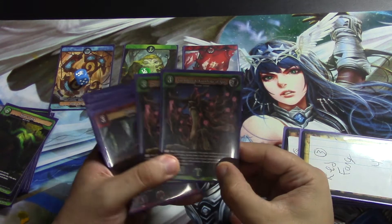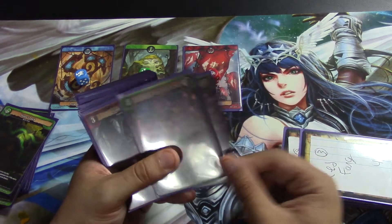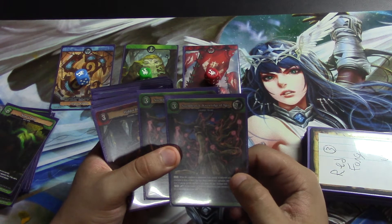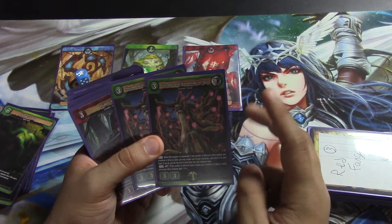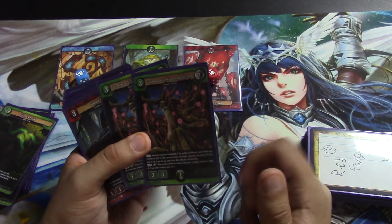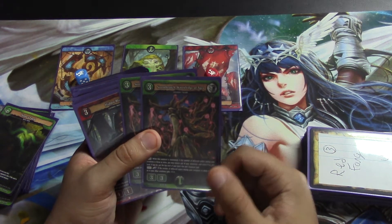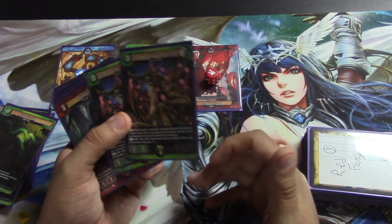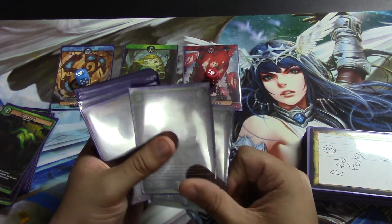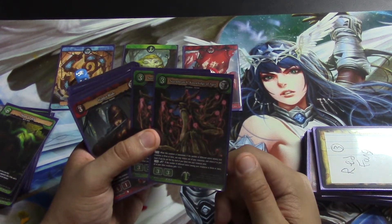Then we run only two of Stormbranch, Knowledge of Ages. He allows you to have some resource manipulation. If we have an Azarka or a Zero — which I only run two of each — you can get them back with him and play them later on to start moving to a winning strategy. And even if there's a card you'd like immediately and you have enough colors on the board, he can come in handy. That's why he's only a two-of, because his ability doesn't always come into play, but when it does it's very helpful.